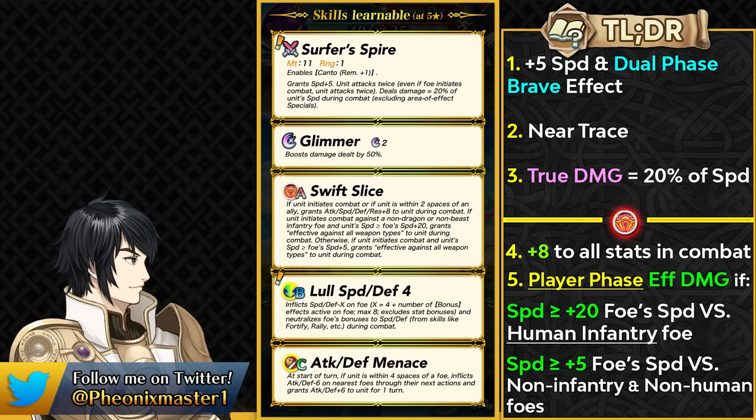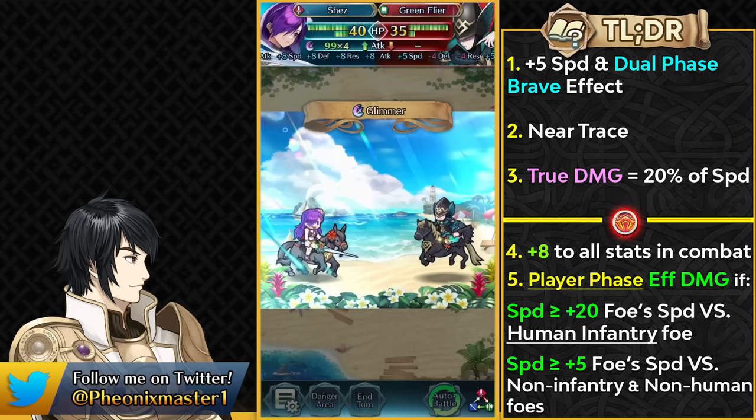This is definitely going to be helpful against those units, especially useful in Aether Raids defense. Summer Shez also has Attack Defense Menace. I kind of wish she had Attack Speed Menace because that would have synergized with her Swift Slice to debuff the opponent's speed for the speed check. Nonetheless, she's going to be really strong with this weapon, the effective damage, and the stats from the Slice. Here she's triggering Glimmer and absolutely destroying a Green Flyer.